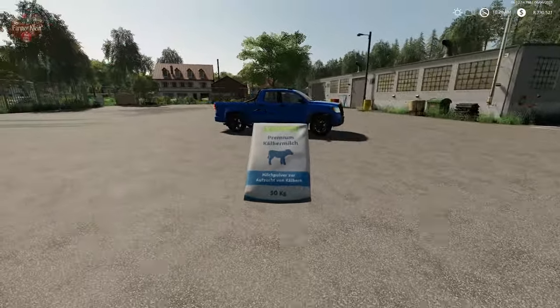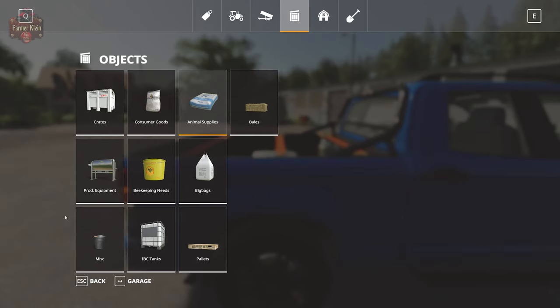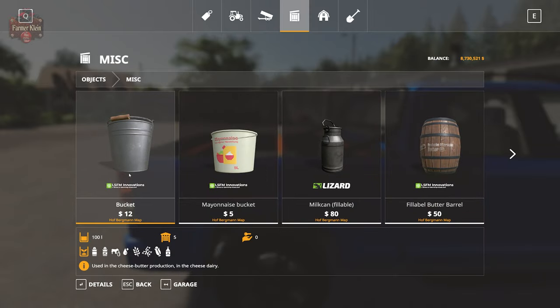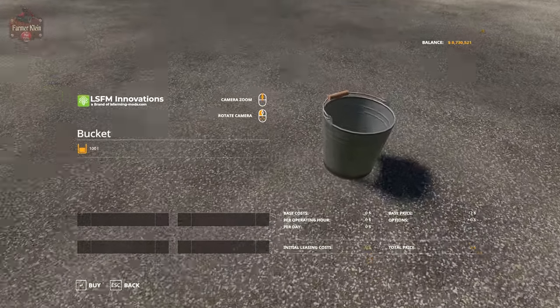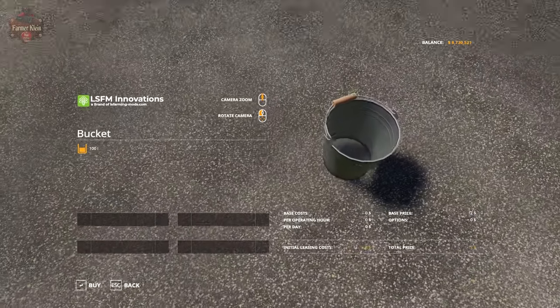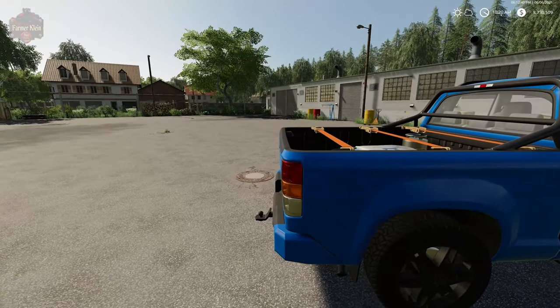We'll also need a metal bucket - down here under Objects > Miscellaneous. We already have a metal bucket up at the cow farm, but you'll need one at the bull breeding area too. The metal bucket holds 100 liters of water.